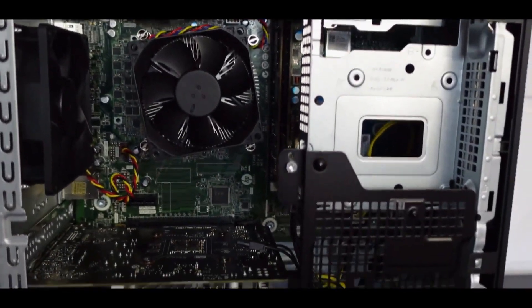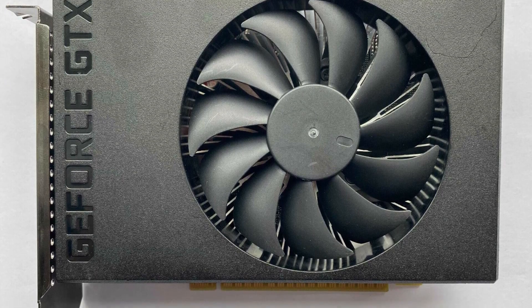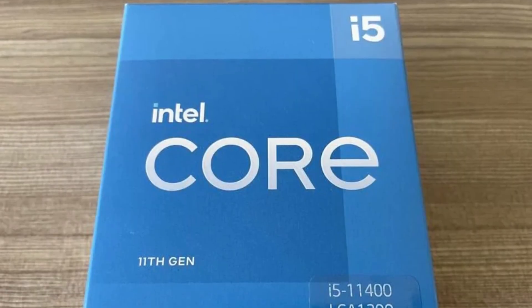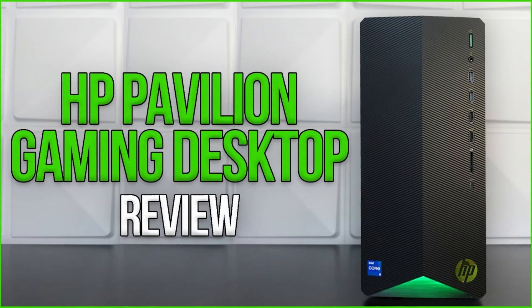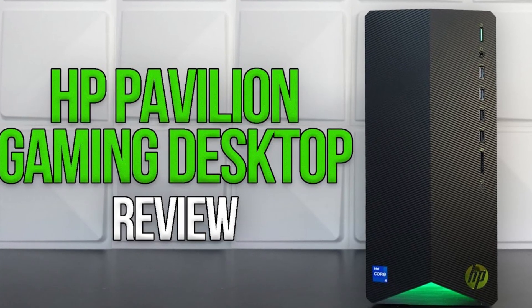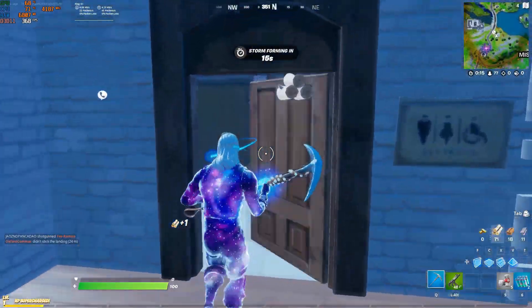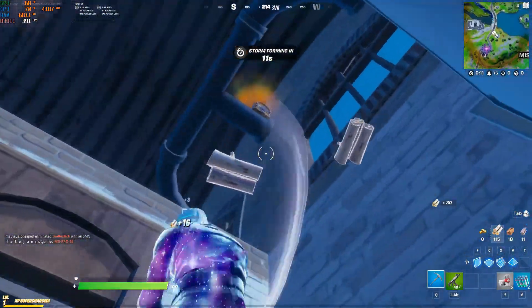I'm not going to get into too much detail about the other specifications. It comes with the GTX 1650 Super for the GPU and the i5-11400, which is a great budget CPU. I do have a whole review about this PC, so I'm not going to go into more details. You can watch it in the top right of the screen, and the best part is that in that video I give you a benchmark for Fortnite so you can see the performance at 1080p.